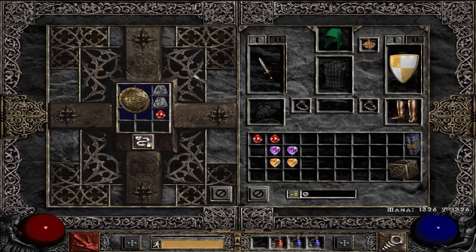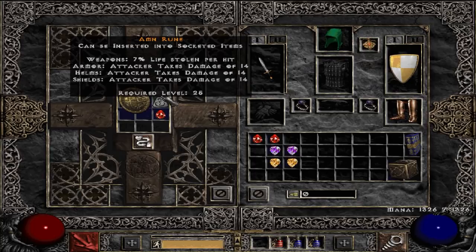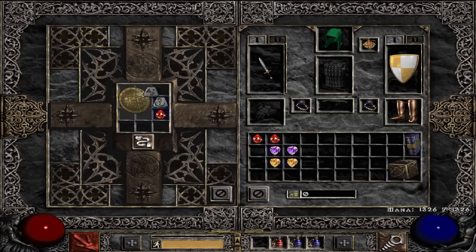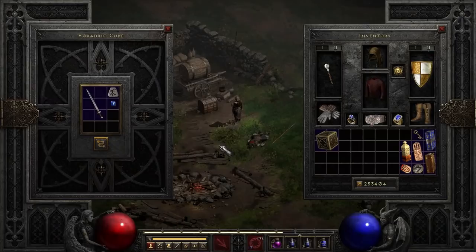Next up is the recipe for socketing your shield. This works the same way as body armor — the same rules apply: normal and ethereal items are okay, cracked and superior are not. The recipe is Tal, Amn, and a Perfect Ruby. On a Monarch shield, since the maximum is four sockets, you would have a 50% chance of rolling those four open sockets because we're rolling that six-sided die.